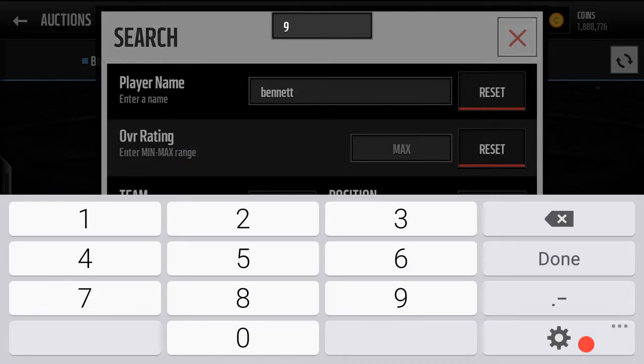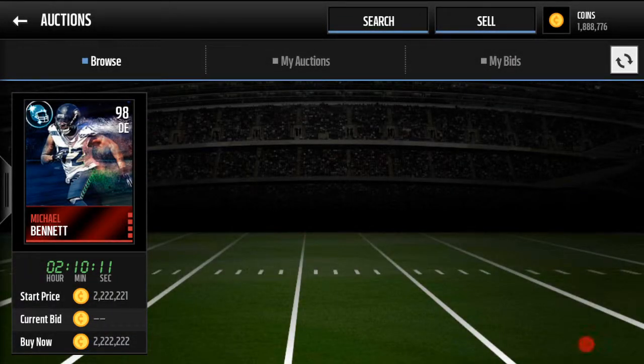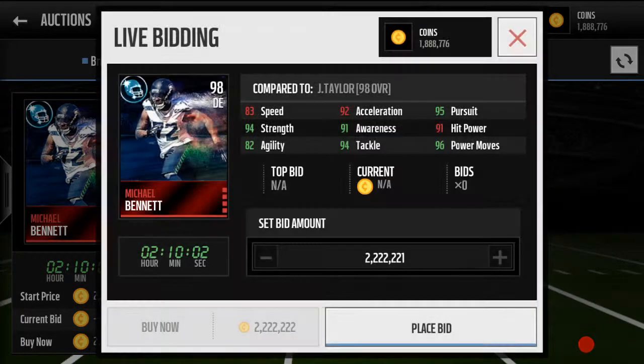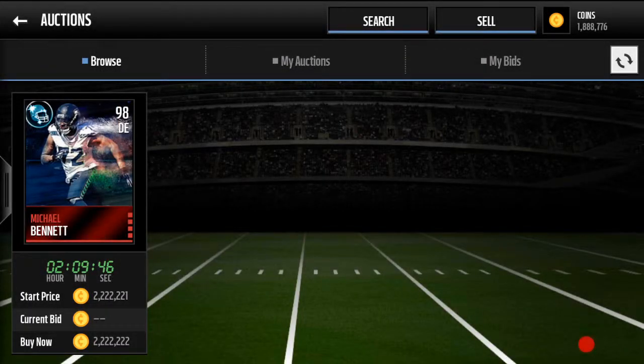Let's see what the player itself is going for. There's one out there for 2 million coins. I do believe you could put him together less expensively yourself at this point — in fact, I'm sure you can. Stats look pretty good though, a lot of green as opposed to Taylor. Some of it is things that are easily boostable, like strength and awareness, but still a very good power defensive end in the game.